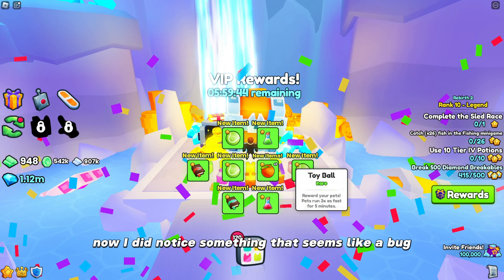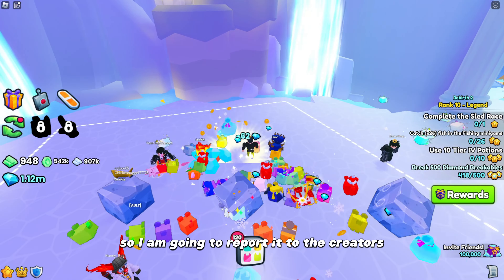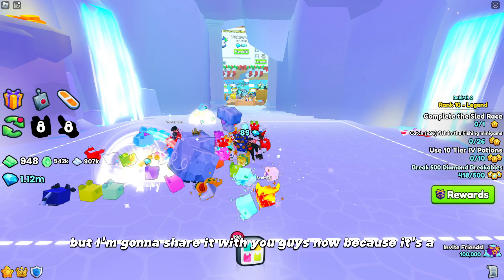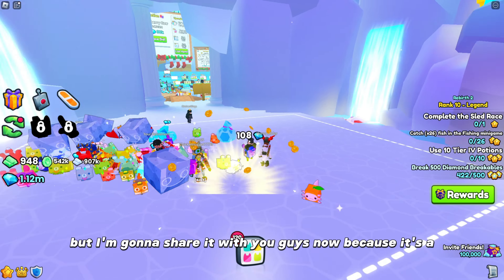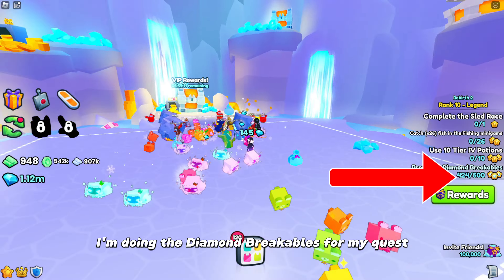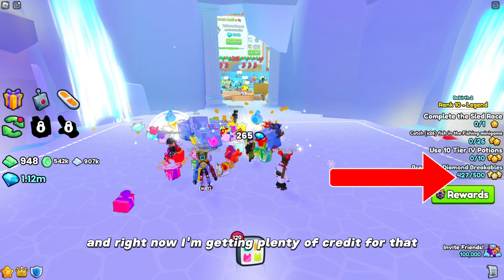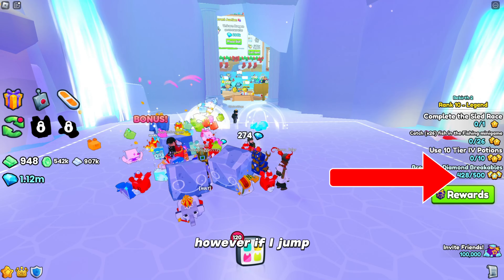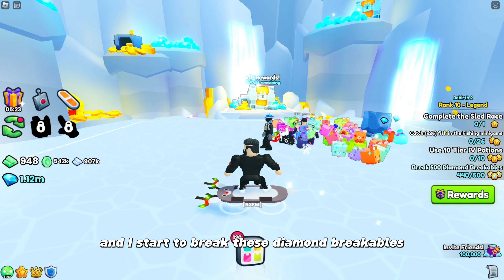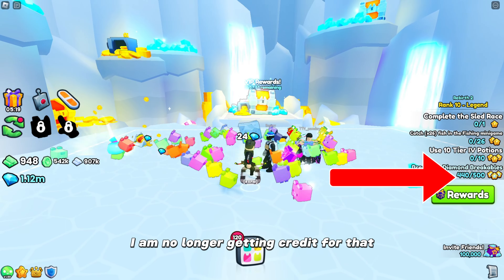Now I did notice something that seems like a bug. I believe it is a bug, so I am going to report it to the creators, but I'm going to share it with you guys now because there's a little bit of a workaround. As you can see, I'm doing the diamond breakables for my quest and right now I'm getting plenty of credit for that. However, if I jump back into my own server and start to break those diamond breakables, I am no longer getting credit for that.